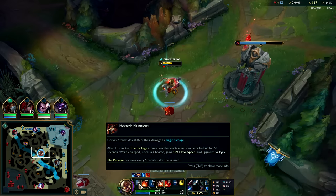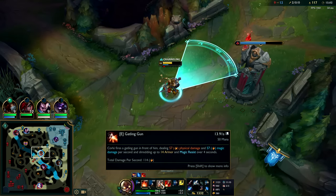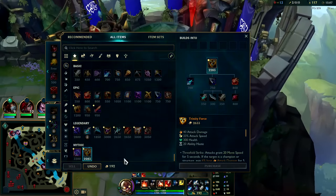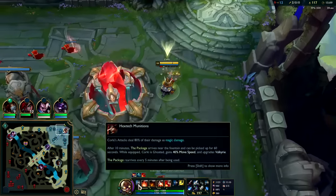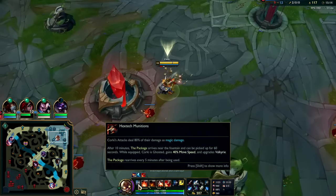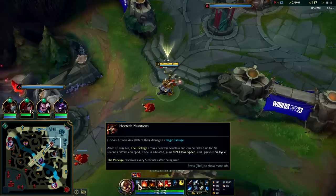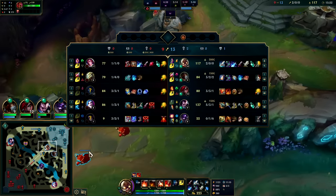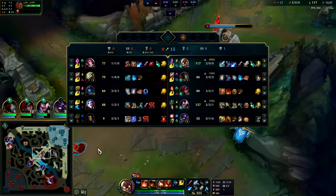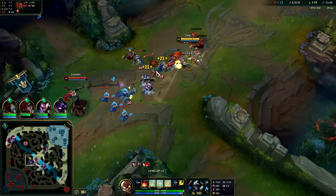Sorcerer's Shoes is normally what you want since your auto attacks do 80 magic damage and every single one of your abilities is magic damage — your E does a little bit of physical but not a whole lot. That weird thing with Corki's passive: 80 magic damage and only 20 physical. So a lot of that armor is useless against Corki. You want magic resist versus him — maybe Hexdrinker or even Mercs.